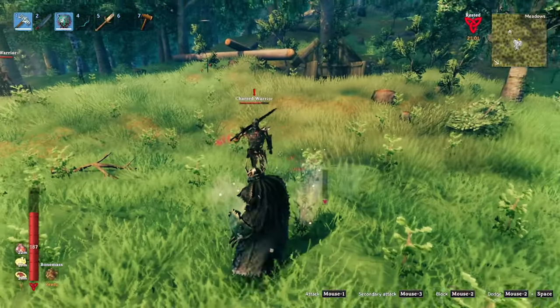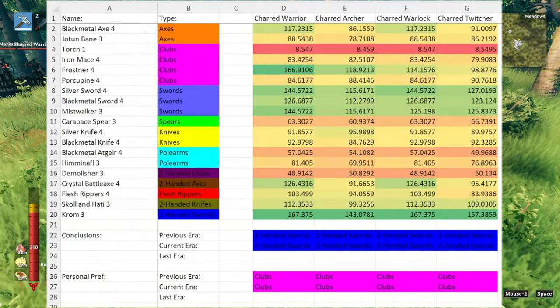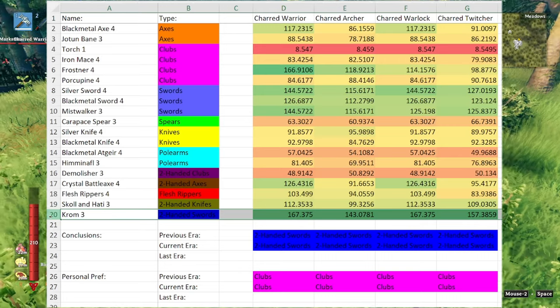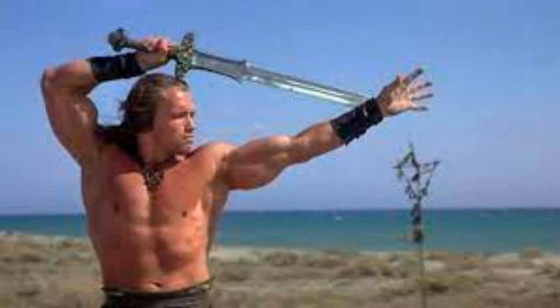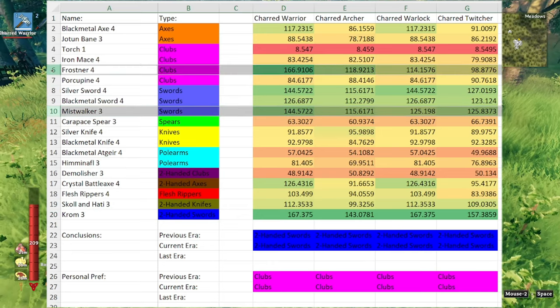But now that you can survive a Charred, how do you kill them? When first entering the Ashlands, your highest damage option — and my personal favorite — is the Krom. However, I'll typically forgo the barbarian aesthetic and use the Frostner or Mistwalker, as they'll slow the Charred down a bit while you fight them.